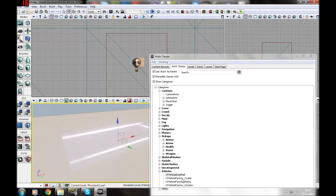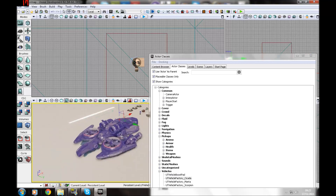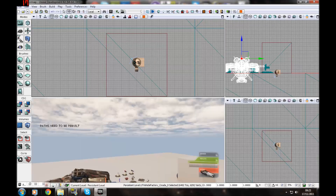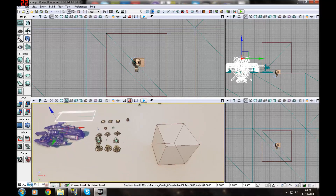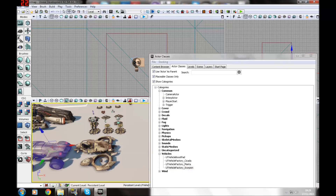On the HUD there's a marker for armor, so let's add some. You've got three types: the thigh pad, the shield belt, and the base armor. All of these work without rebuilding paths. Press play — run over the thigh pad and you'll have 30% armor. Pick up all the armor items. You'll notice there's a respawn time — after a while you'll see them all respawn.